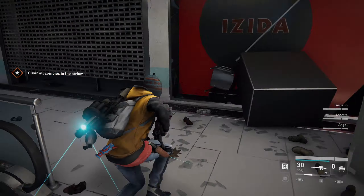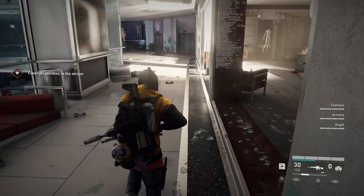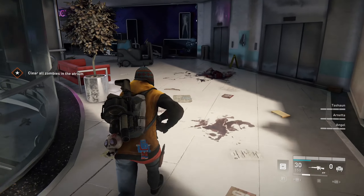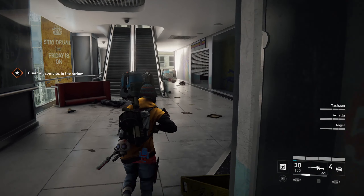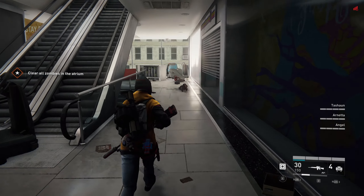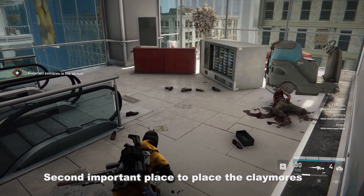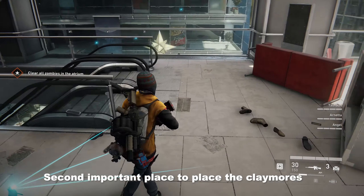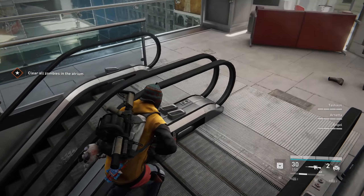The reason we place the claymores facing away from the direction the Zeek will be coming from is to make sure they will be triggered by the first Zeek that passes them, instead of the first Zeek that reaches them. This tactic will ensure you can kill more Zeek overall using your claymores. This is the next location you will need to place the claymore mines so the Zeek will not be able to flank you.